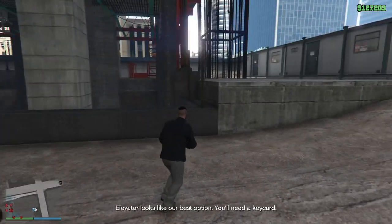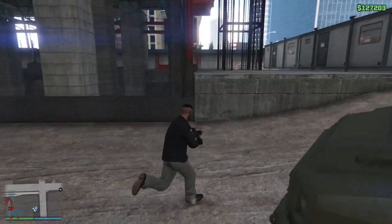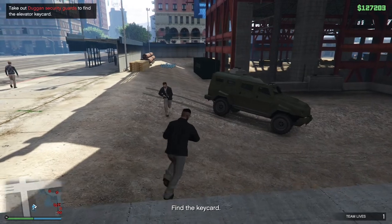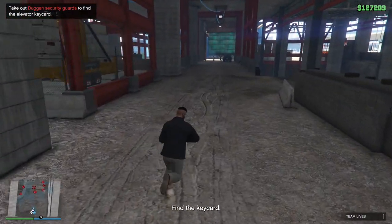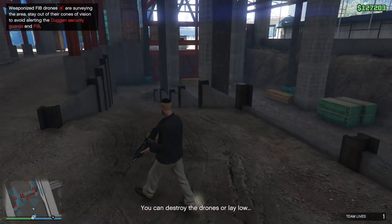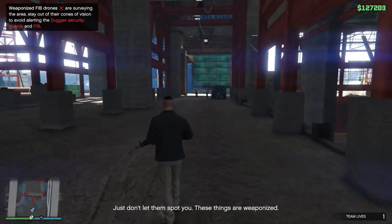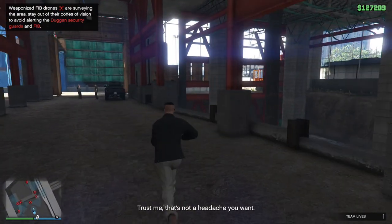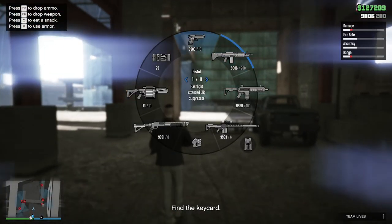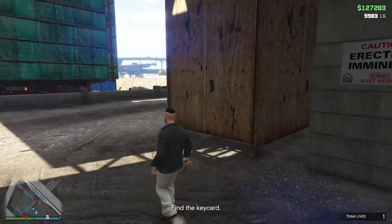The elevator looks like our best option. You'll need a key card — there's an elevator here, right? Yeah, there — that's what he was just saying. So we gotta take out his guards and use the elevator. You can destroy the drones or lay low, just don't let them spot you. These things are weaponized, trust me — it's not a hack you want. This is a sneaky mission. That drone's coming back.